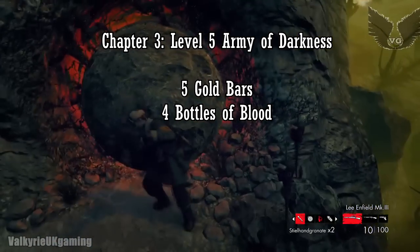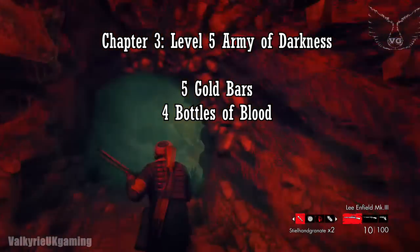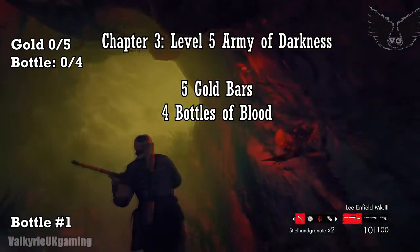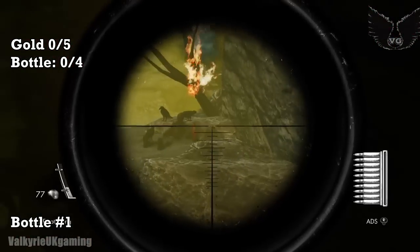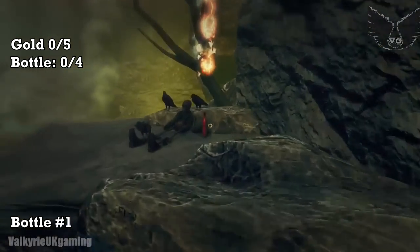You've got there — you're at the final point, the final level of the game. At the very beginning you'll knock this boulder down this hole, follow it through, and then it'll drop off. To progress you drop down, but instead aim across and you'll see Bottle of Blood number 1 near a skeleton and 3 crows.